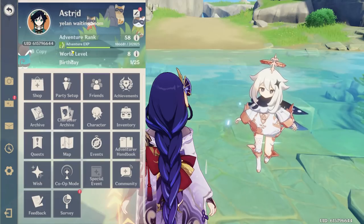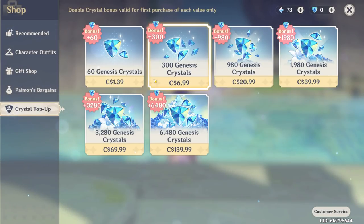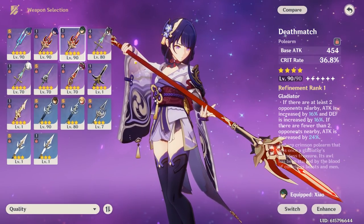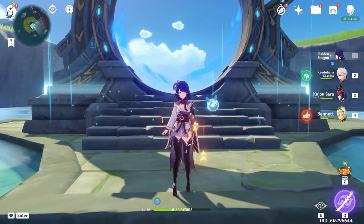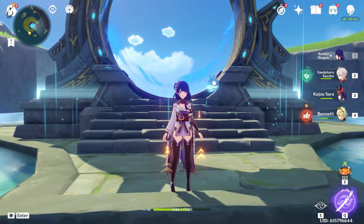Let's jump straight into things. Adventure Rank 58. You have not bought any of the new gem packs, and you bought the battle pass — at least twice, and you do have Serpent Spine, so you bought the battle pass at least three times. So we're dealing with maybe a little guppy here — not too much money has been spent on the game.